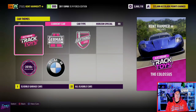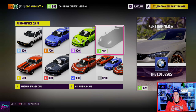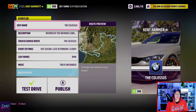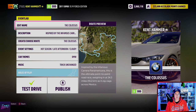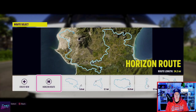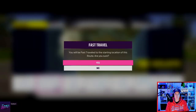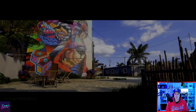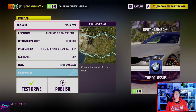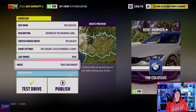Go over to Event Lab and create a blueprint. It doesn't matter what car you pick here, but I'm picking my BMW which is 999 - you can pick anything you like. You can rename it and add a description if you want. Then you pick the Goliath, which is 33.9 miles.